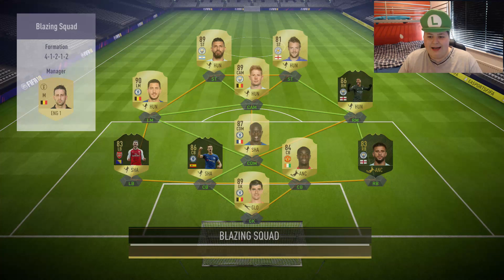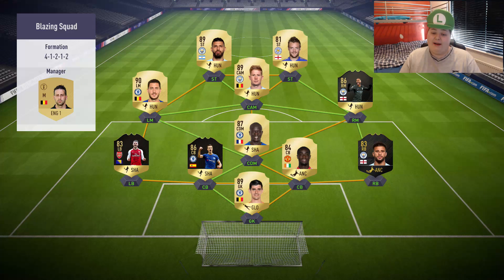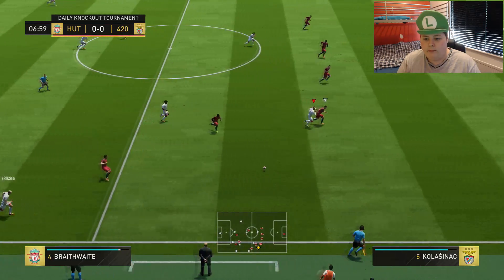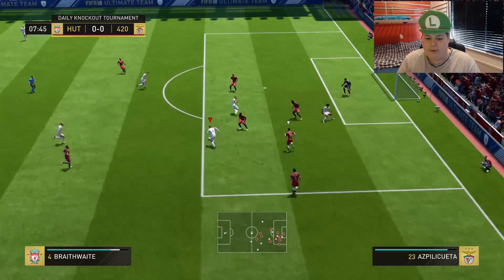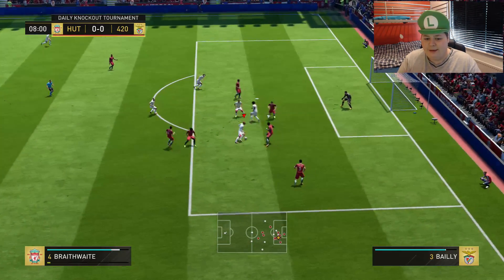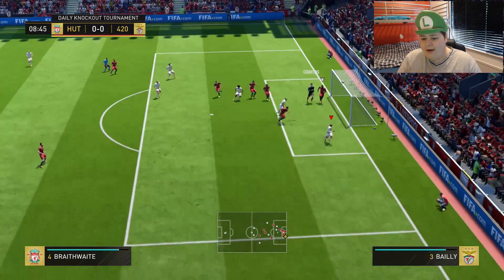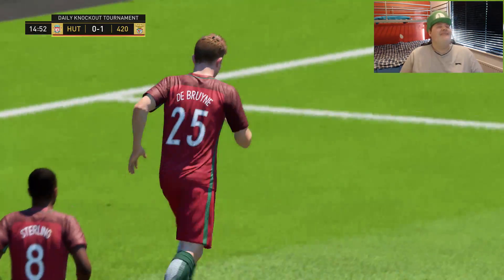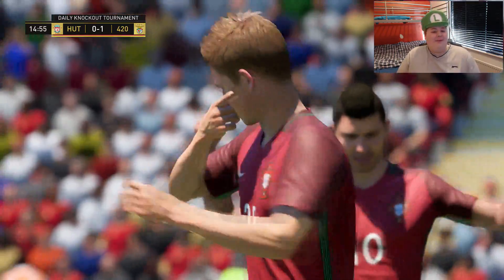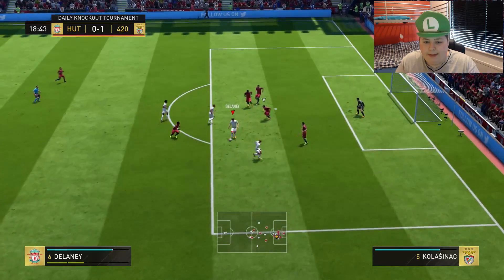Let's see what team this guy has — 4-1-2-2 with Hazard. Yeah, pretty decent to be fair, it's a bit better than not bad to be honest. What a ball from Ericsson! Let's go Braithwaite — beautiful, nice, this is fantastic from Braithwaite. It's a pity he couldn't finish it but William's got it. Fair enough — well-played goal, can't really complain. Nice passing, decent finish.